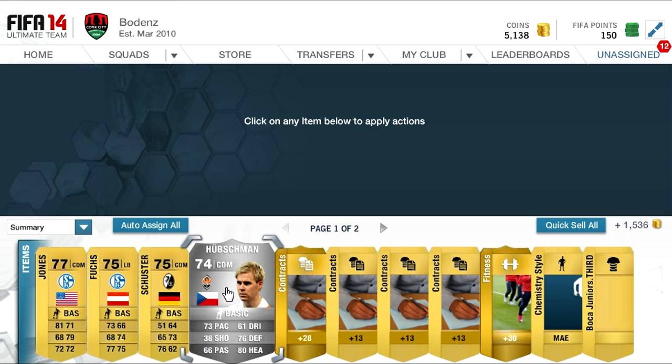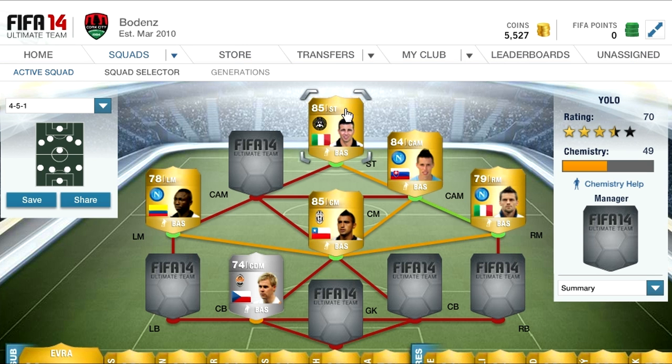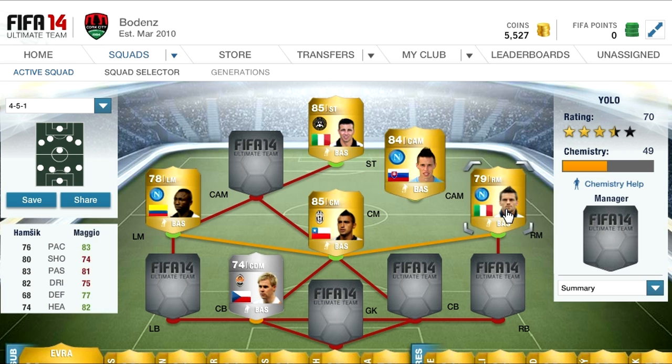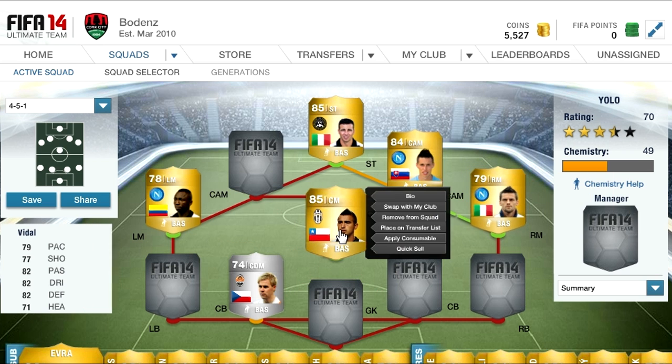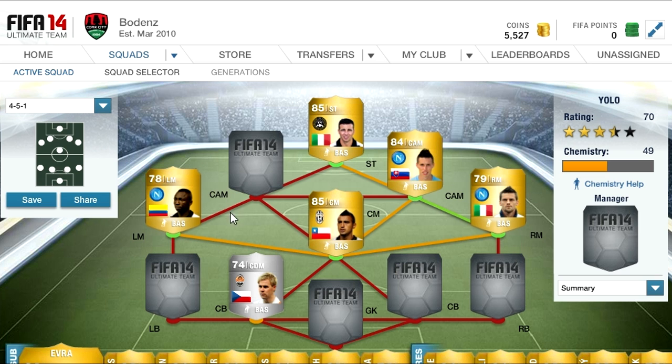And this guy here — Hubschmann. Look at his stats. Oh my god. That might be the best silver on the game. I think he has the potential — if he had a good nationality and a good league — to be the most expensive silver on the game. I think it was 73 pace, 82 defending, and 76 defending, which is just insane.